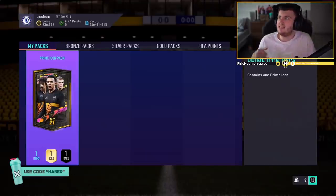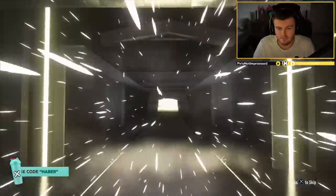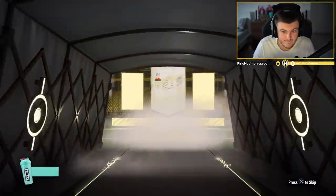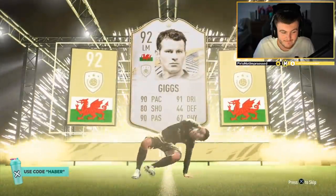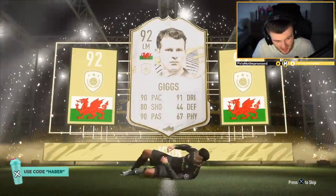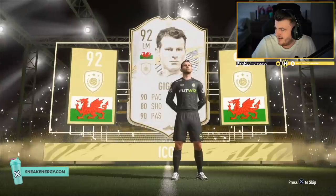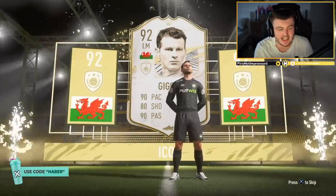Prime Icon time — here we go, we're getting into this Prime Icon. Come on EA — Brazil, Dutch, French. Well then... Ryan Giggs. Give it Giggs at the end of the season. We've got Smithstand's Prime Icon pack now — let's see what we can get him, his luck seems pretty good. He packed two Team of the Years this year on this account.